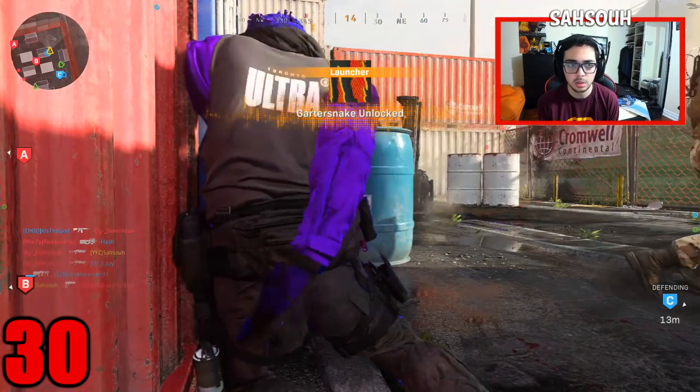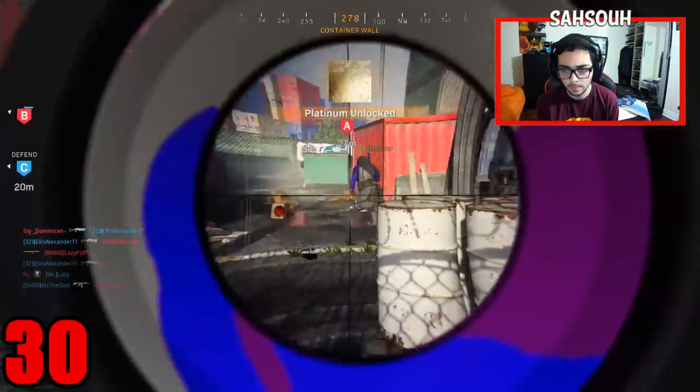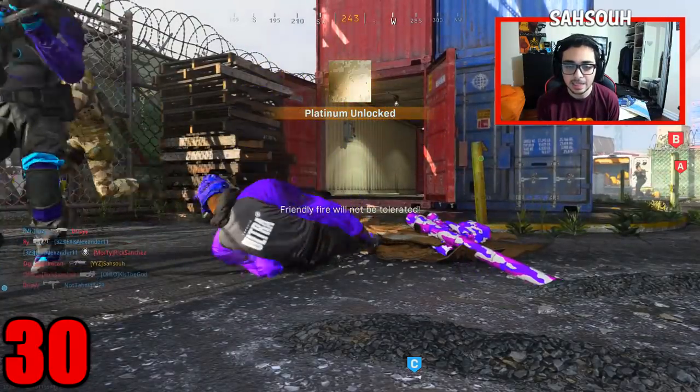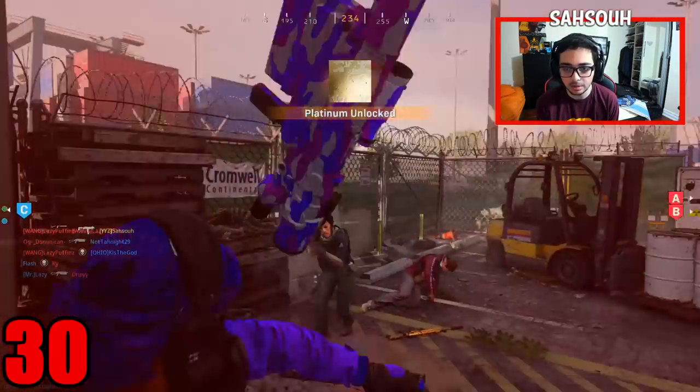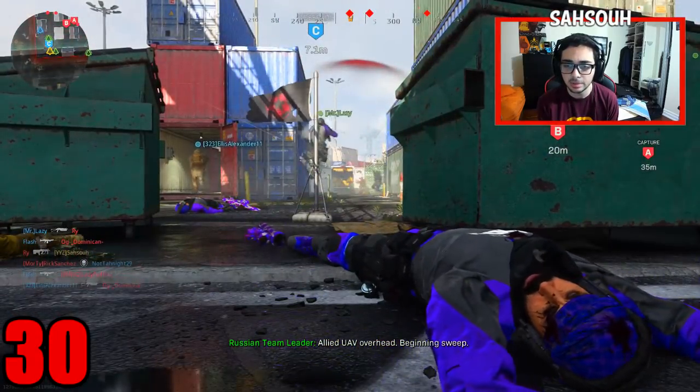I'm going to work on launchers right now. Go for it. You want to ask one? Nice. There's one in there. Oh, that's lazy. Damn it. That's platinum pistols. Yeah, I know what's going on right now. Platinum pistols. Launchers. All I need is launchers, snipers, and melee weapons. That's it.